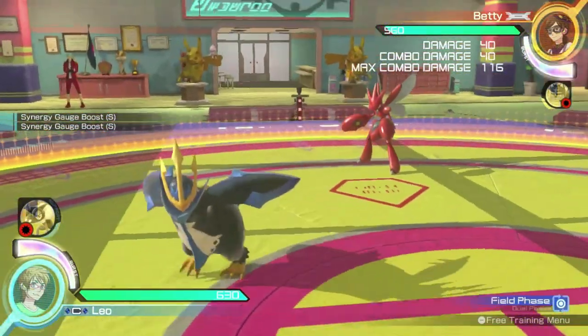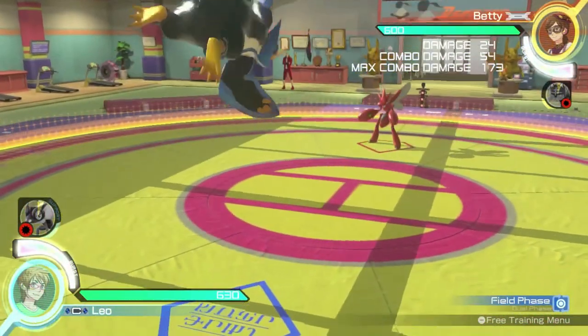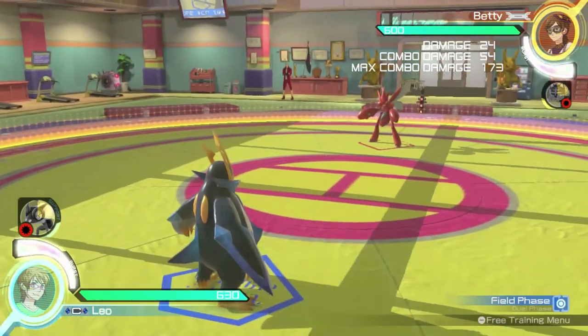Empoleon's left or right homing attack have him surf toward the opponent at a curved angle. Empoleon's jumping homing attack will make him slam to the ground where he is and create a radius of ice around him.